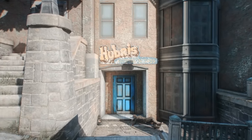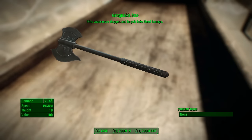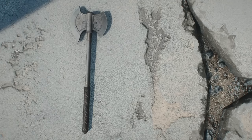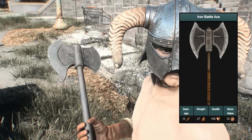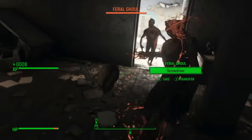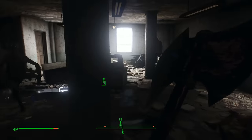Coming in at number 3, speaking of previous Elder Scrolls games, Grognak's axe is a unique axe that can be found at the old Hubris Comics building, based on the blade wielded by a famous fictional comic book character. It bears some striking resemblances to the Iron Battle Axe from The Elder Scrolls IV — the grips, the shape, and color are all similar, and even the designs on the blade itself seem to be connected. If only we could enchant this axe in Fallout 4, too.